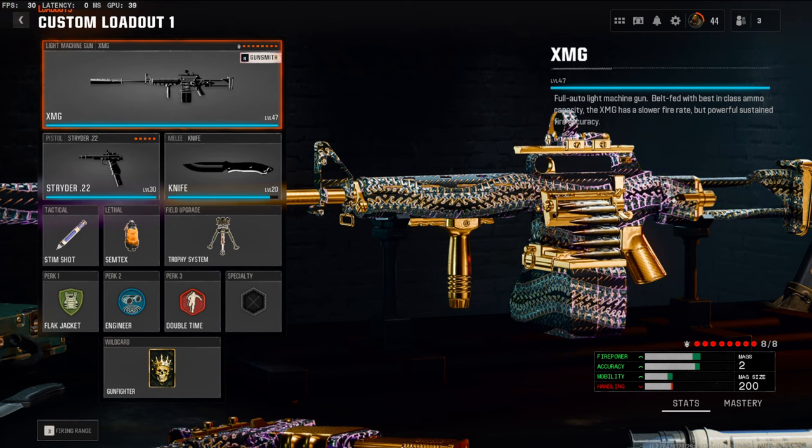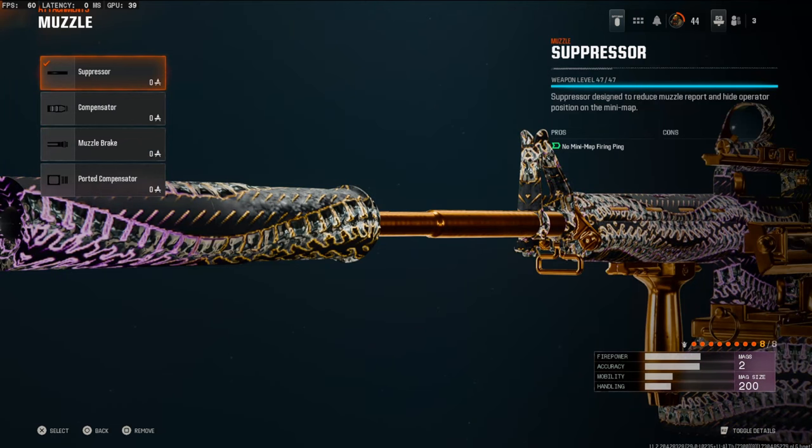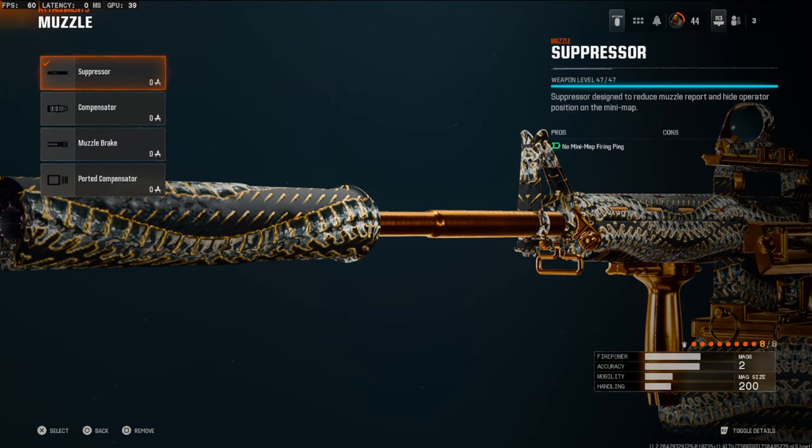With that being said, let's jump straight into the attachments. Starting off on the optic, I don't quite know how to say this name, but it's going to be the third reflex. Make sure to put that on. Over on the muzzle, we're going to be going with the suppressor.